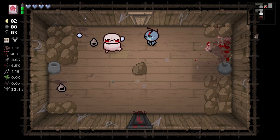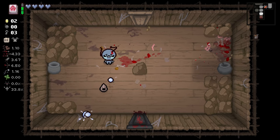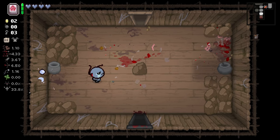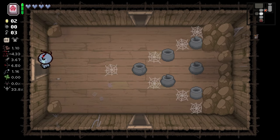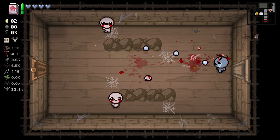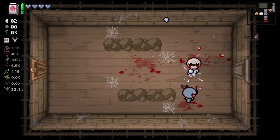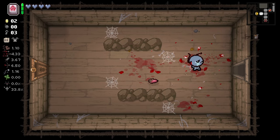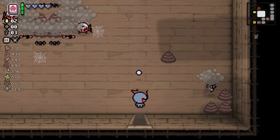Now if we can just get a little damage to go with it, we'll be in pretty good shape. Or like a really good tier effect - something like holy light, which considering we're going angel deals, there's some options there, some potential to get something pretty good. I don't think we bother going to the shop. We save any bomb we find for a Tinted Rock rather than looking for a secret room.